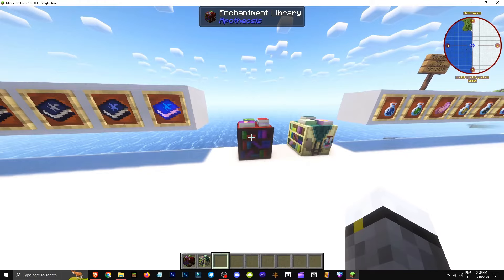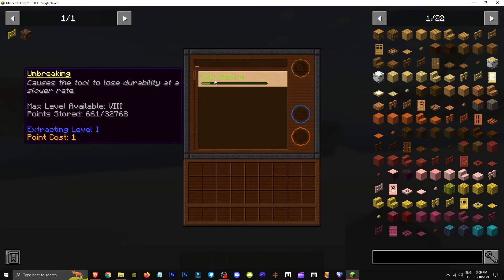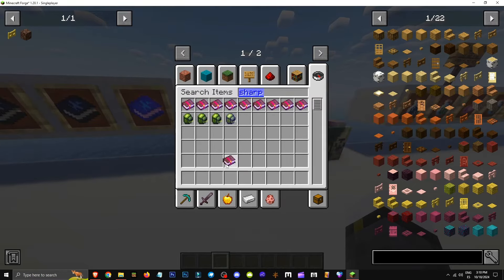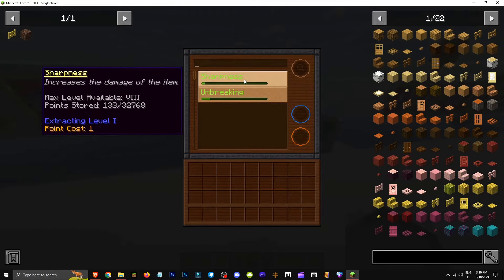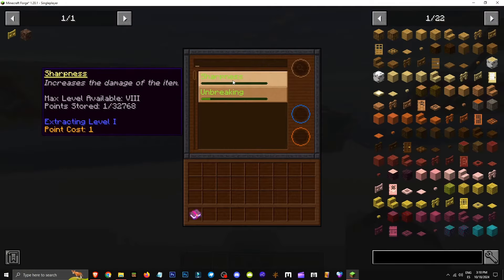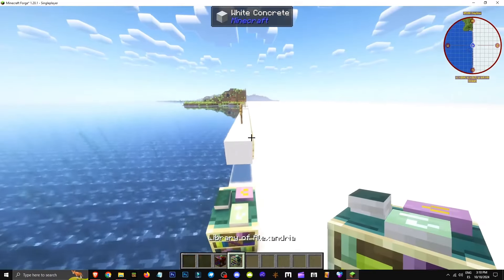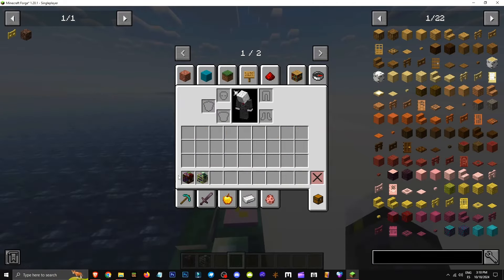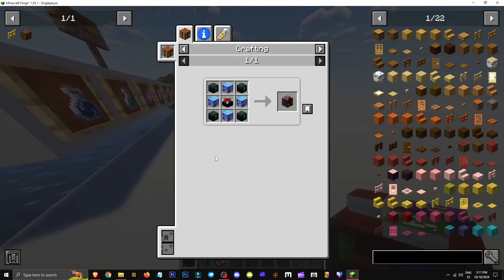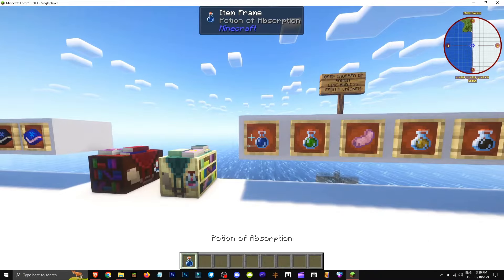How do enchantment libraries work? These allow you to store enchantments. For example, store Unbreaking 8 — now the max level available is 8. If you put Sharpness 1 in, the max level available shows Sharpness 1 because that's the highest level introduced. If you add Sharpness 8 introducing all levels, you can shift-click to get Sharpness 3 as level 8 is unlocked — it'll consume more accordingly. One library stores up to 16 enchantments, the other up to 31. They work like an ender chest — you can't cheat by having two. To craft the Library of Alexandria, infuse it with 50% Eterna, 45–50% Quanta, and 100% Arcana.